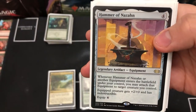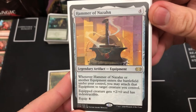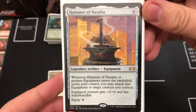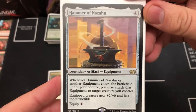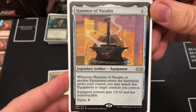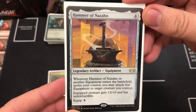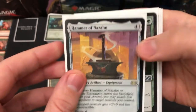Another one from Double Masters is Hammer of Nazahn — a really really good artifact, potentially one of the best in the deck. When it ETBs you can attach it straight to your creature and it gives plus two/zero and indestructible. Once it's down, any other equipment you play can be attached to Radha for free, which really adds to the value.